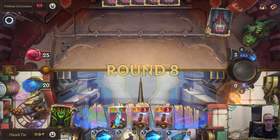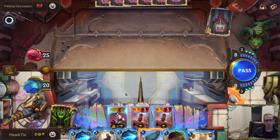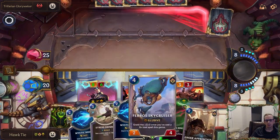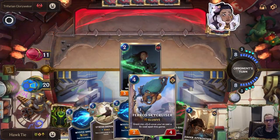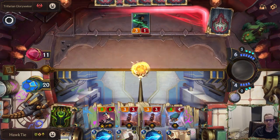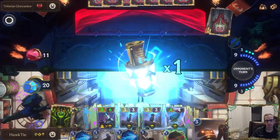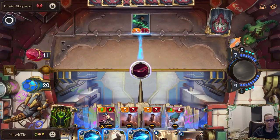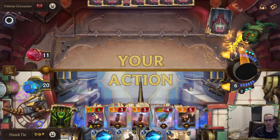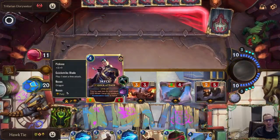We need one more six-cost spell so we can level up Jace and get some more keywords. They're at 25. I was trying to think if we wanted to play the Sky Cruiser before attacking or just open attack. I should have played the Sky Cruiser — we would have just killed this thing anyway. I didn't play the Eager Apprentice right away because we could have drawn the six-mana spell that puts the two three-threes in play.